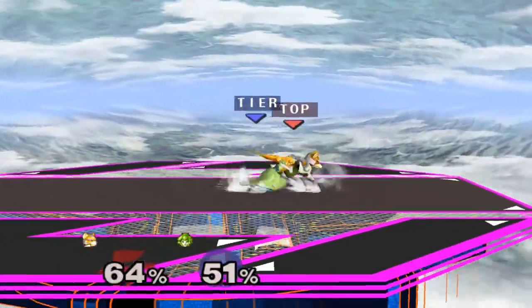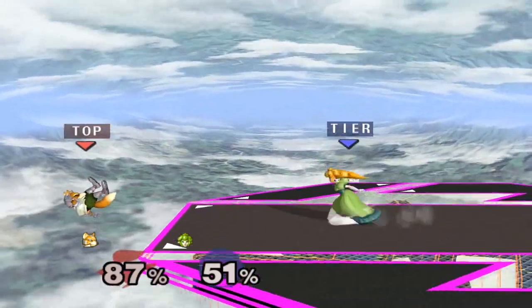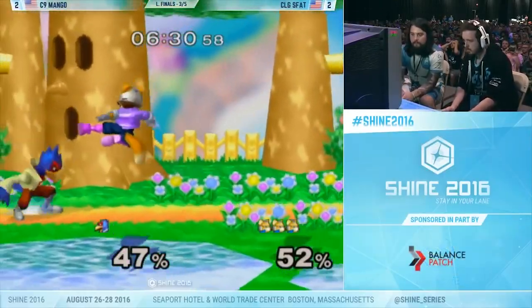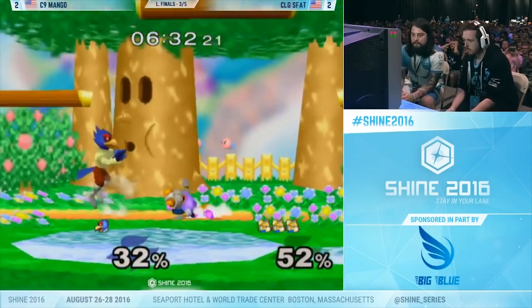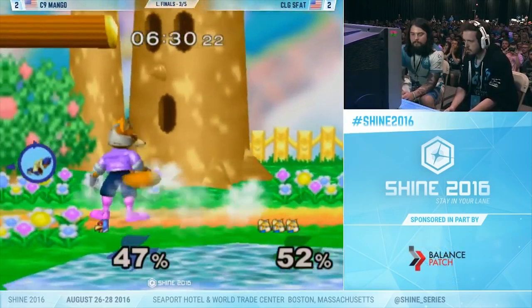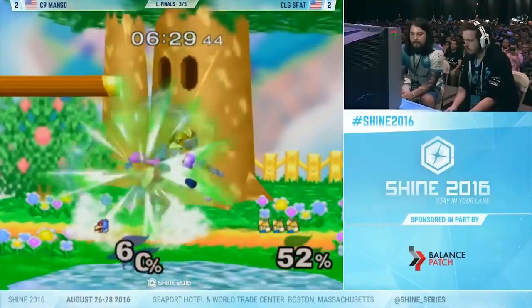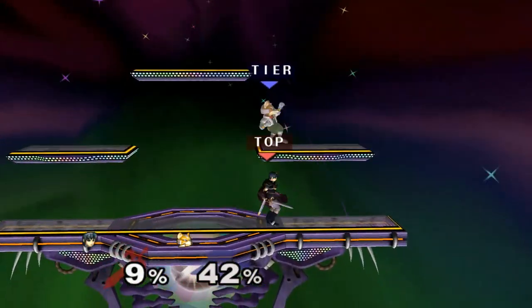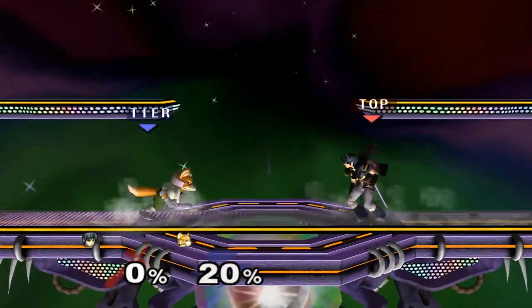Aim towards the back end of his dash dance range so that he can't get away. Fox's full hop is one of his greatest tools since it gives him alternate angles of attack and he does it faster than any other character. Most of the time you can pretty much guess that he'll either attack you horizontally or from above. Marth, for example, can switch between forward airs and falling up airs to completely zone out any type of attack that Fox can do.